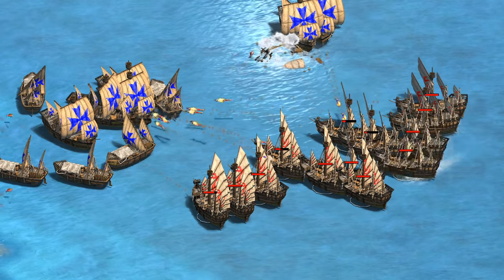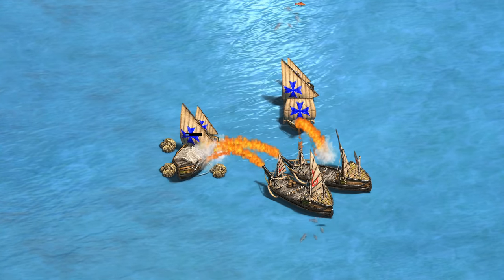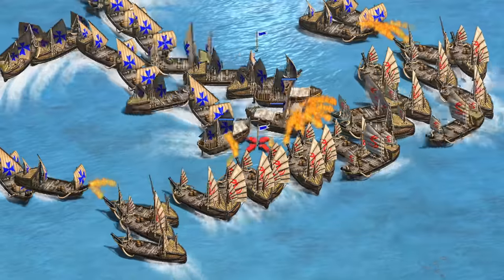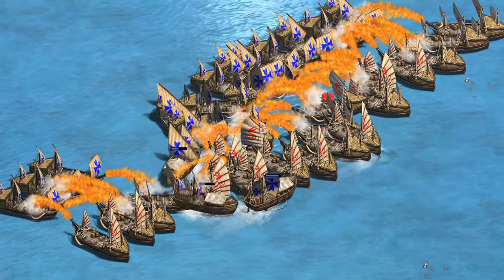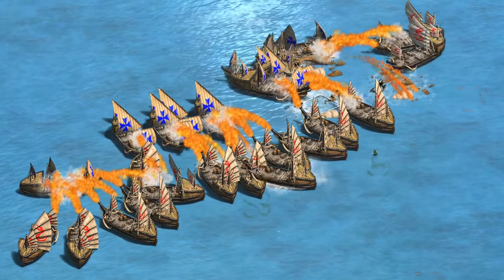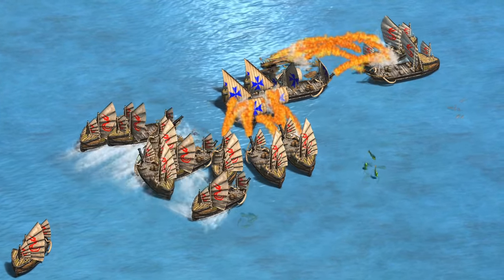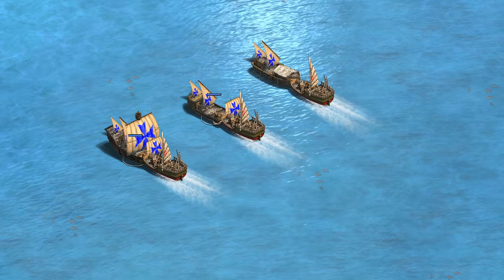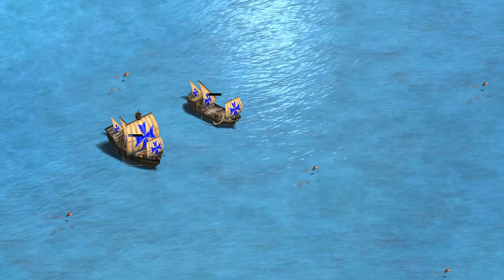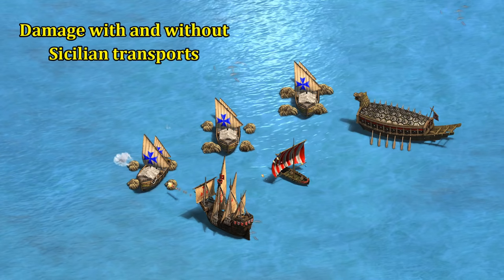Against fast fire ships it's a fairly similar result — the transports last just long enough to not look especially good or bad. Whenever I actually tried using transport ships against fire ships I found I couldn't draw the same amount of attention as from galleons, so it's another case where you'd be better off with more warships. If you have transport ships on hand it's worth trying to get them involved, but I wouldn't create them specifically for that purpose. Demo ships are an interesting case — Sicilian transports hold up worse than other warships, but demos are also 50 gold while transports are zero, so from a gold perspective that's a great one-for-one trade, though on water maps wood can sometimes be more valuable than gold.